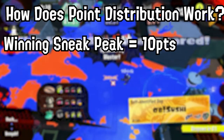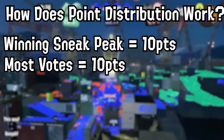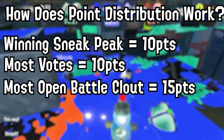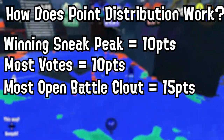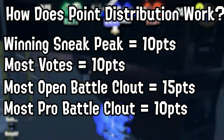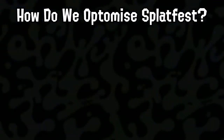Winning the sneak peek gets your team 10 points. Having the most amount of votes will net your team another 10 points. If your team has the highest clout in open battles, you get 15 points. And having the highest clout in pro battles gets you 10 points. So how do we optimize this for the highest chance to win?